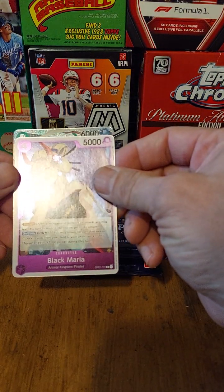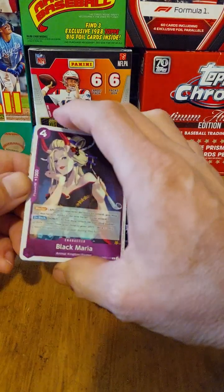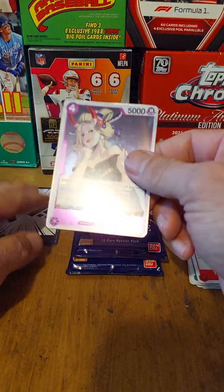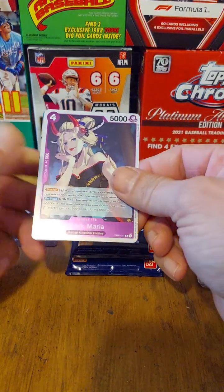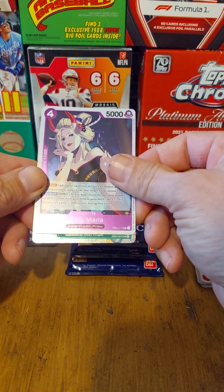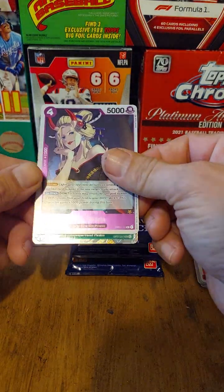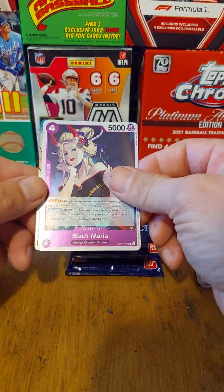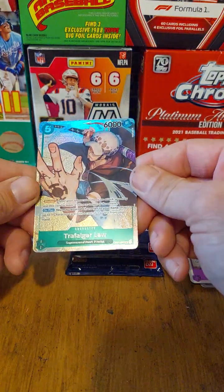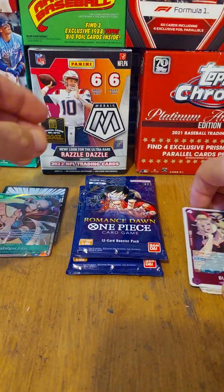Let's see what kind of hit we've got in this next one. It's 6,000 power. I really hope it's either Nami or Monkey D. Luffy — those are like the two big ones. It is Heart Pirates — so we know it's not Straw Hat. But I think it might be Luffy's brother. It is! Nice — Trafalgar Law. That's a nice one. I think that's an alternate art too. I think we might have a winner here. Very nice. Put that in the big hit pile.